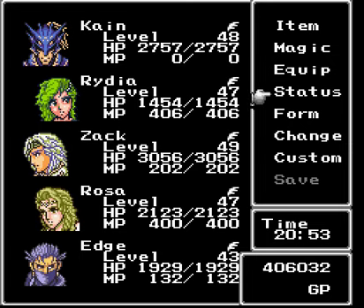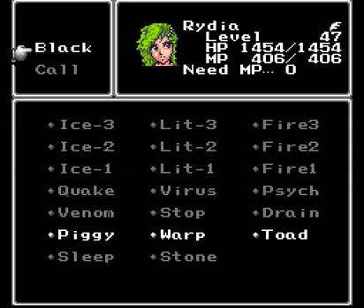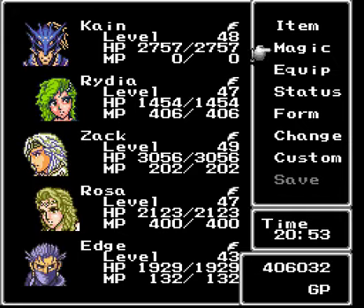And along the way, Rydia and Edge learned a couple new spells. Rydia learned the Stone spell. I forget what level she learned it, but basically it just turns an enemy to stone with one cast. Pretty much it's an instant death move, but I don't use it that much, so don't worry about that.